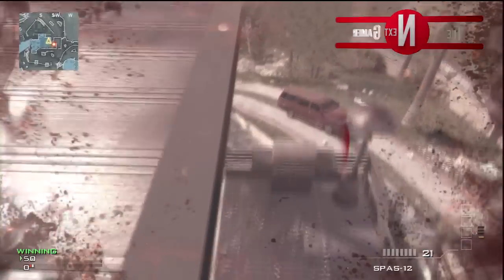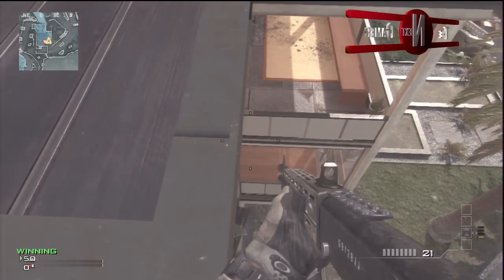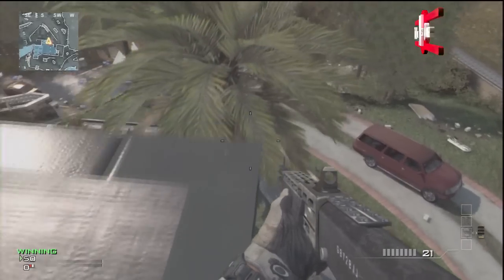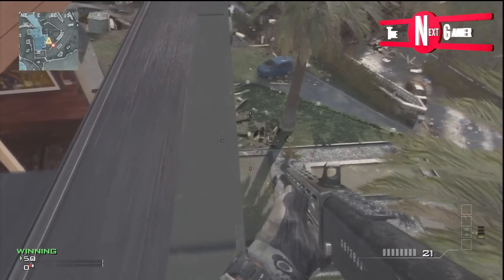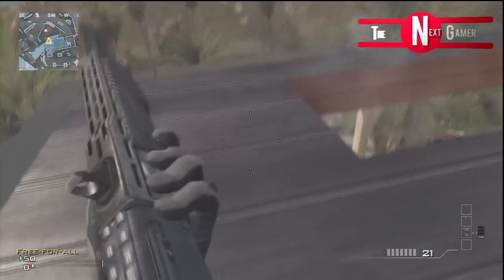So yeah, once you've done that — this may take a couple of tries — you want to carry on walking really, really slowly around the building because you can fall off. Make sure you do it quite slowly. Just carry on walking, and around this part you can just walk in and walk over the roof.